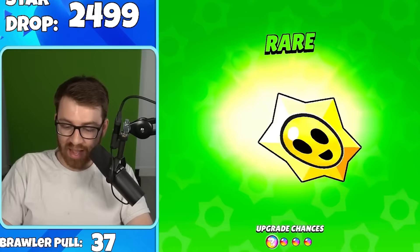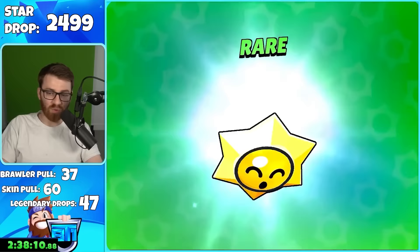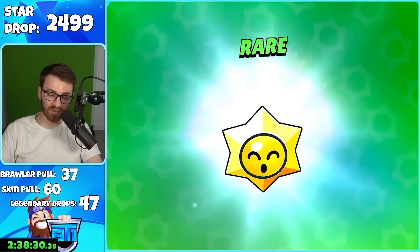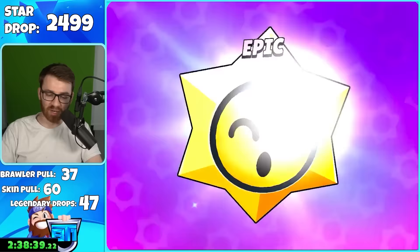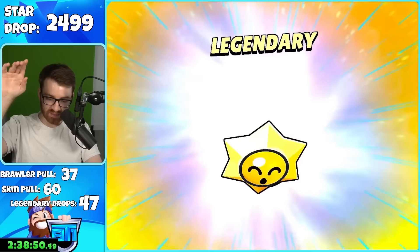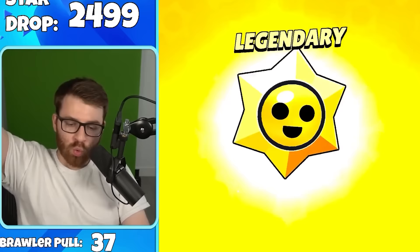Zombie B. We're basically halfway through the opening — two and a half hours in, so we're gonna be opening star drops for like five hours total. I do think I would have pulled a legendary brawler by now, and I didn't think it was going to take this long. I'm blown away by how many skins we pulled. Let's hope our luck turns around — we got Kit on the credits, then a legendary... and coins. Our luck didn't turn around there.